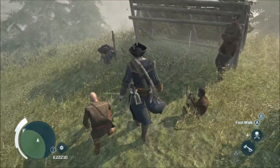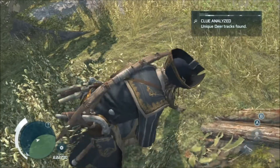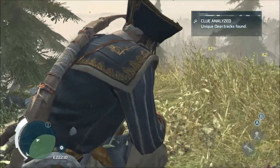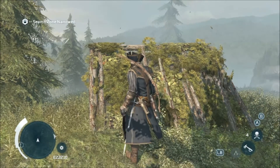There's a clue you can analyse, but I would recommend not doing it. Because as you'll see, I analysed this clue — unique deer tracks found! Yay! Okay, that's going to make it super easy. Search zone narrowed. It's narrowed so much it disappeared, which is kind of a pain.